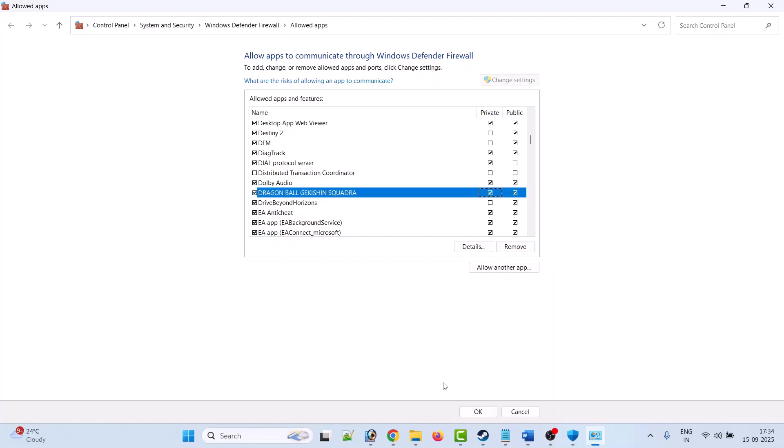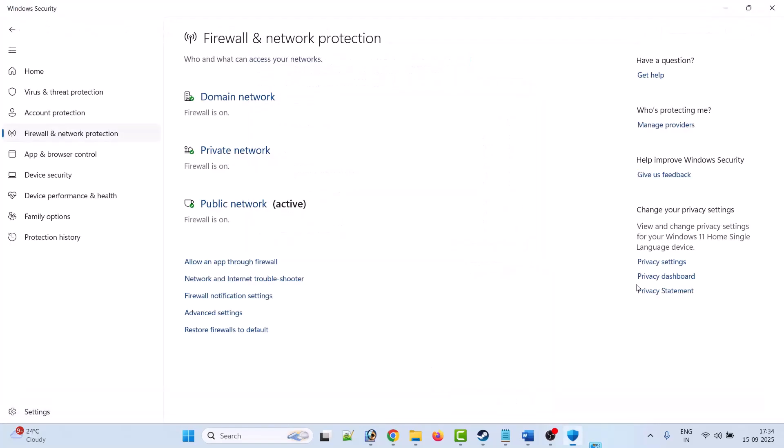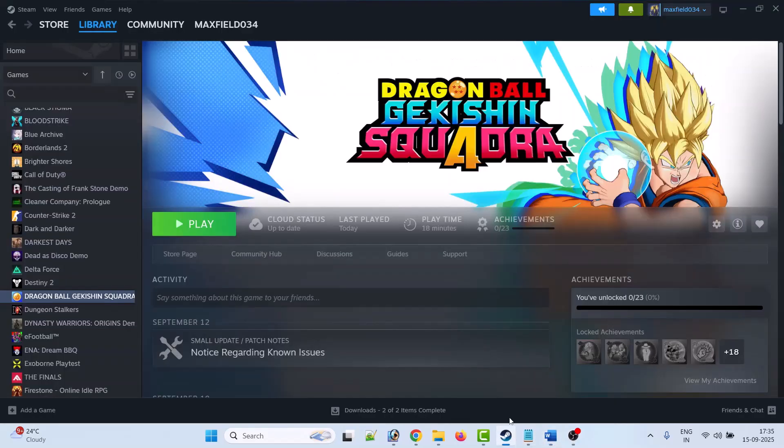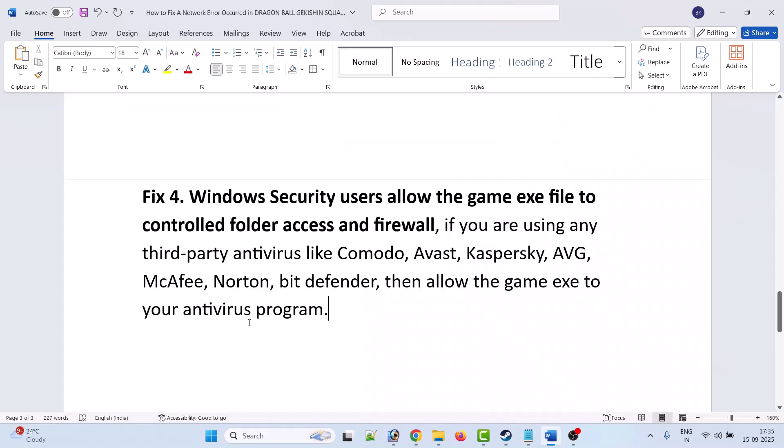After adding it, make sure both Private and Public are ticked. If not, tick them and click OK to save changes. If you are using any third-party antivirus such as Comodo, Avast, Kaspersky, AVG, McAfee, Norton, or Bitdefender, allow the game EXE in your antivirus as well, or simply turn off your antivirus temporarily, then relaunch the game and check.